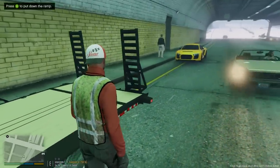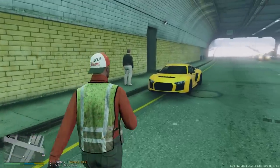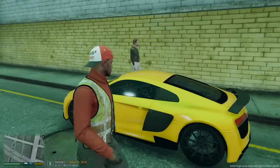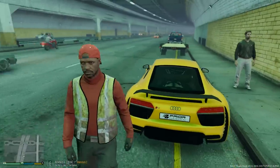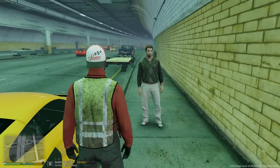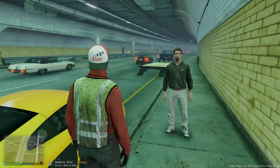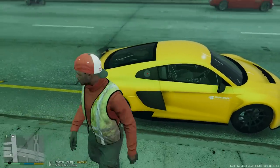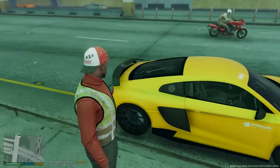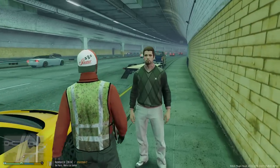Let me go ahead and talk to the customer and put down the ramps. Hopefully we get the Audi up there. Hey, how are you doing sir, my name is Jerome — I'm here from Ace Trucking and Logistics. You want me to pick up this Audi for you? Yeah man, it's a nice car, but in this weather you're not really getting around, especially with those summer tires — you're just going to spin like crazy. All right, well give me the keys, I'll get it loaded up for you.